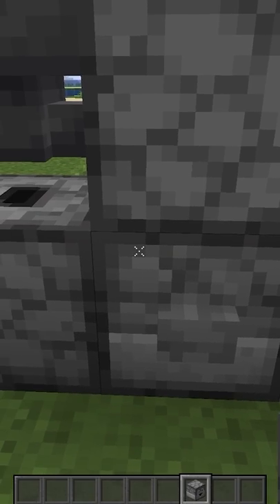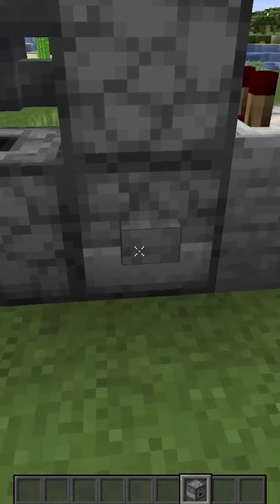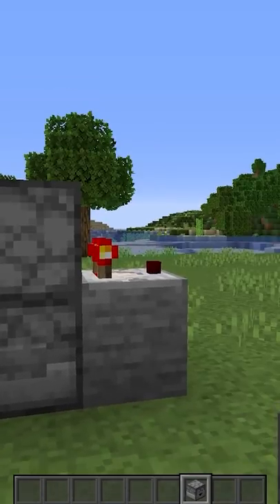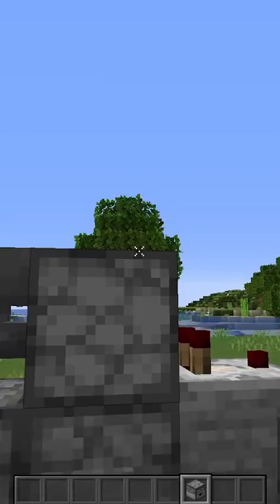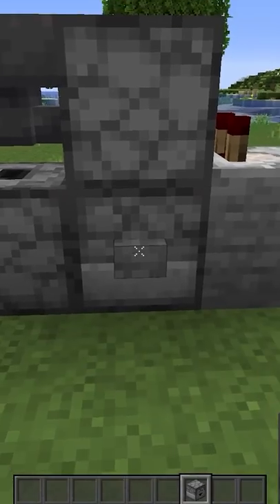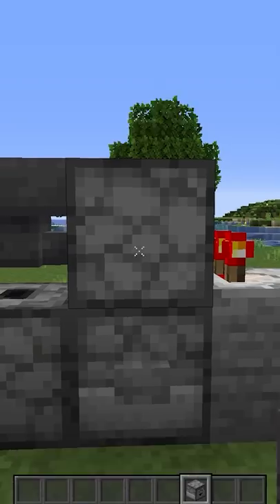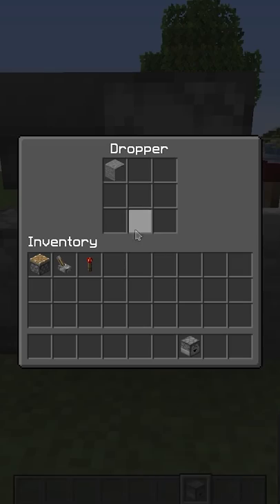All you need to do is add a block into the bottom one and your signal goes in here. Push the button — it's on. Push the button — it's off. If you push it, it's going to go up into the hopper and in here. You push it again, it's going to end up in here.